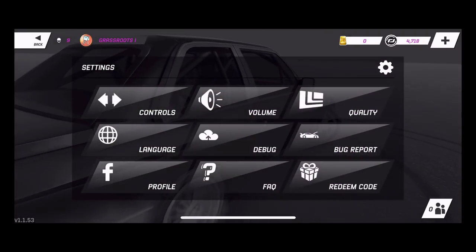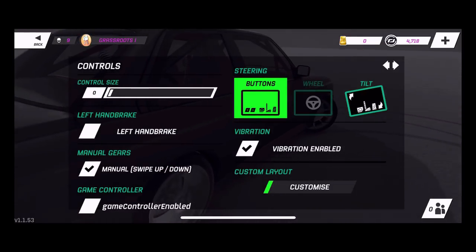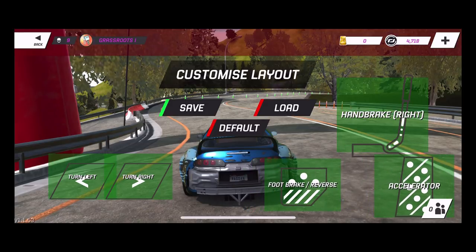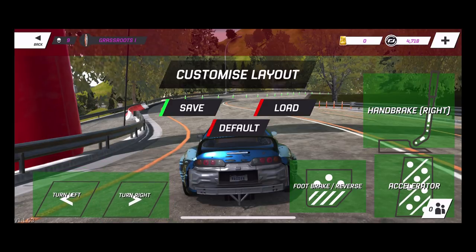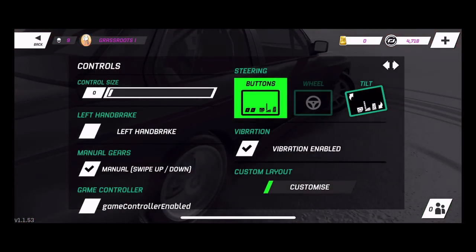One of the changes they made was that you can now move and set your controls wherever you want them. You can move them and put them however you want, so they've changed that aspect. You can now adjust your controls and put them wherever you want. Looks like we got a red car sitting here at Hakon, but we do have that ability now, which is a pretty interesting, cool thing.